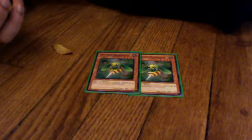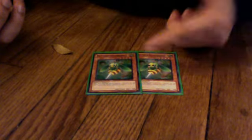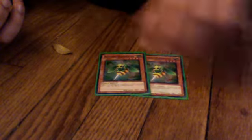Next addition to the deck is Nechuria One Beetle — I run two. It's an 1800 attacker. Its effect lets you tribute another Nechuria monster to negate the special summon of one of your opponent's monsters. So tribute Cliff to negate a big guy's special summon and search out another Cliff. Great combo, and he's also a beater, which this deck lacked in my first video.